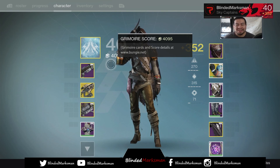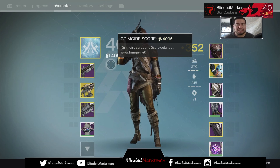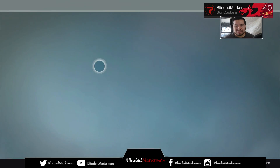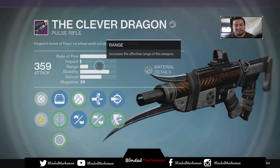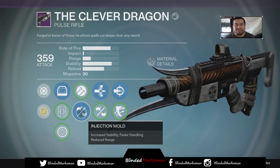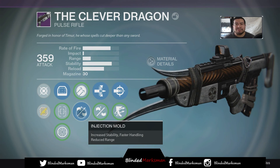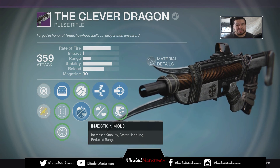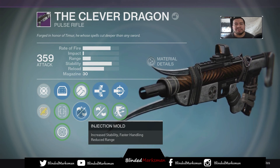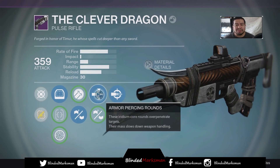I was telling a buddy of mine — what's kind of the point of playing the rest of Iron Banner when I have all the weapons and the rolls I have are pretty solid? For the Clever Dragon, I could go with either Hammer Forge or Injection Mold, but I want to boost up that stability. The Clever Dragon is basically a Grasp of Malok prototype weapon — highest rate of fire, lowest impact.